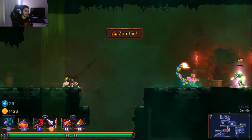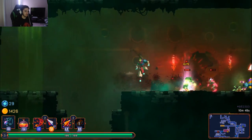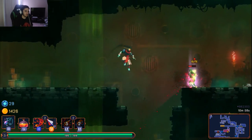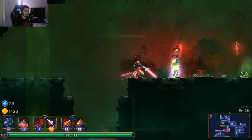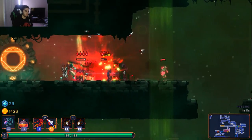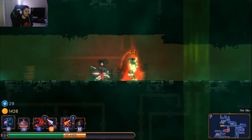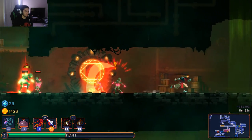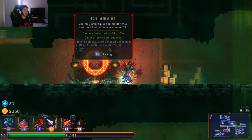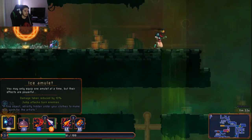There's an elite zombie. I'm going to try to off-screen him a bit. These guys hit really hard. He's about to enrage — you'll watch him start teleporting like crazy. My active is about to be up — got him. The loot gives me a choice: damage taken reduced by 10%, jump attacks burn enemies, or collect cells and gold without needing to be in range. I'll take the damage mitigation.